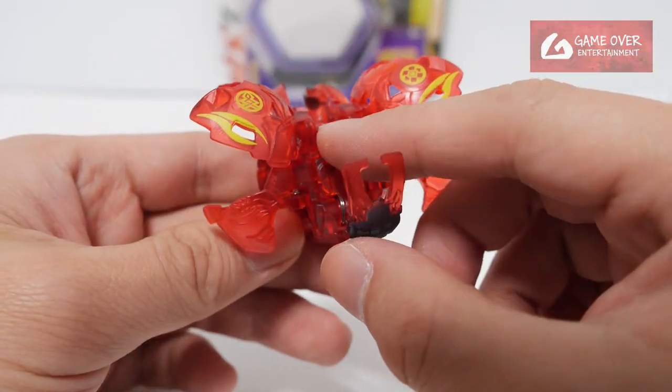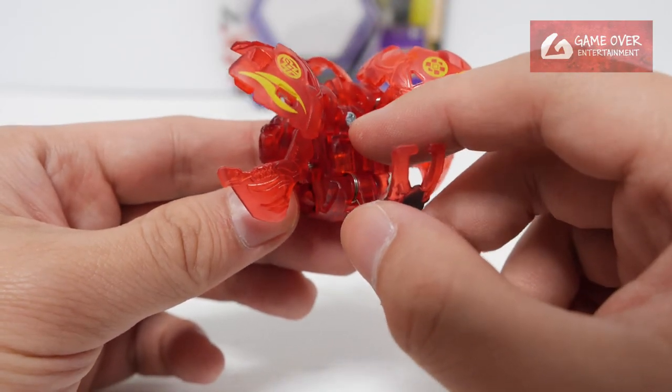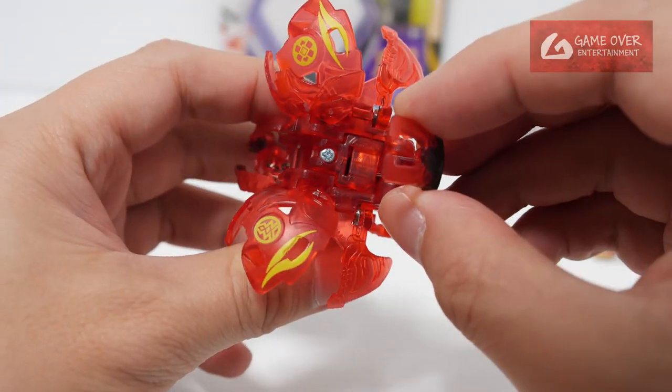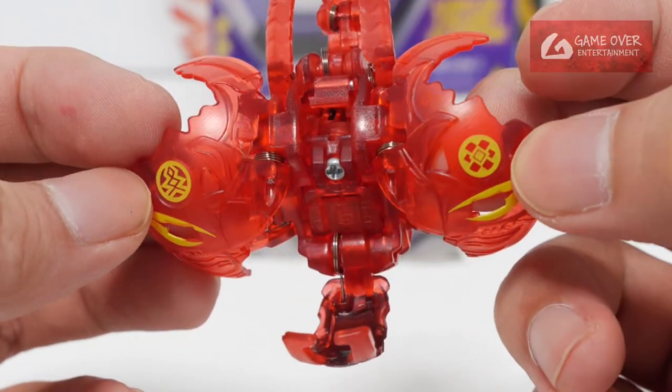Okay, where is the tab? The tab is gone — no wonder it was lighting up. There's no tab. Yeah, this didn't come with a tab; probably got torn off or something. You can see the Pyrrhus and Darkus attributes here.